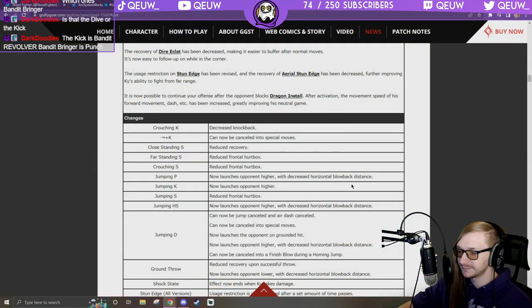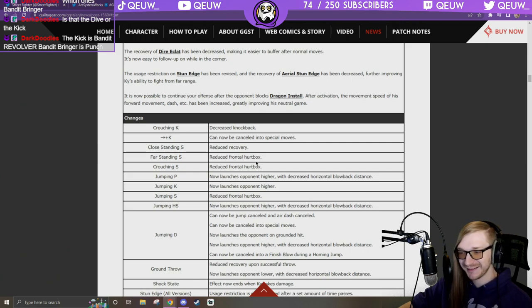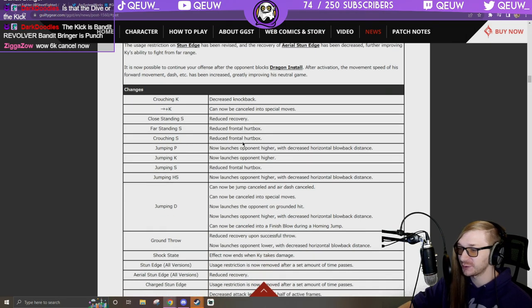Far standing S: reduced frontal hurtbox. Close standing S: reduced recovery. I don't like where this is going. Crouching S: reduced frontal hurtbox — that's his easiest whiff-punishable move. They've already buffed far standing S twice now with hurtbox and recovery. What is happening?